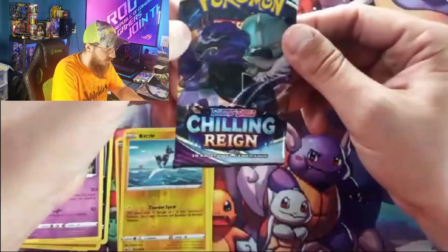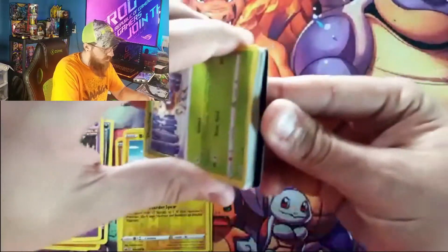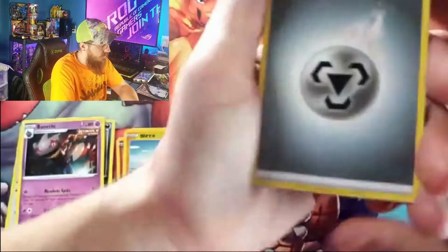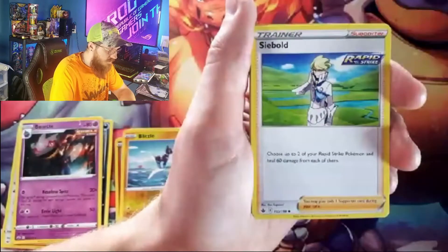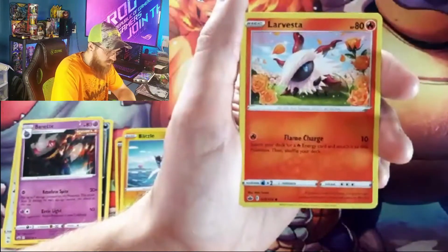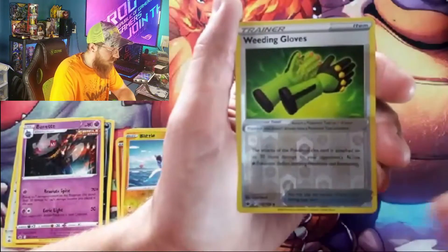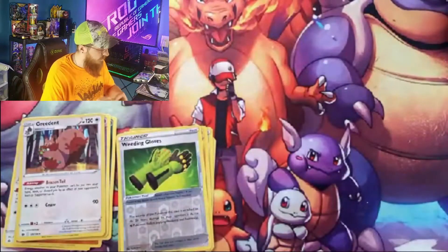Alright, on to our Shadow Rider packs. We only got three packs after this one, but hopefully we at least get one hit. Steel energy, Melanie, Whirlipede, Cottonee, Deerling, Delibird — Christmas time, man, we need those presents! Larvesta, Marill, Heracross. We got a reverse Gardening Gloves and a hollow Greedent. So we got one hit!